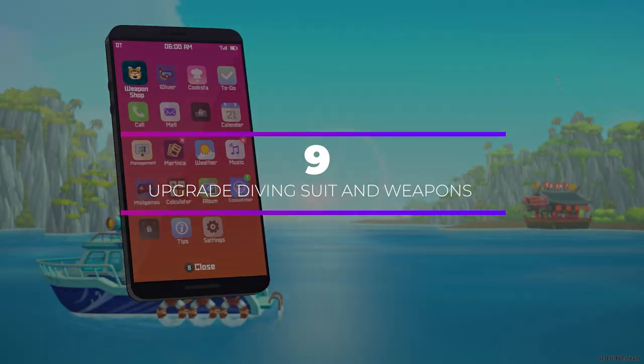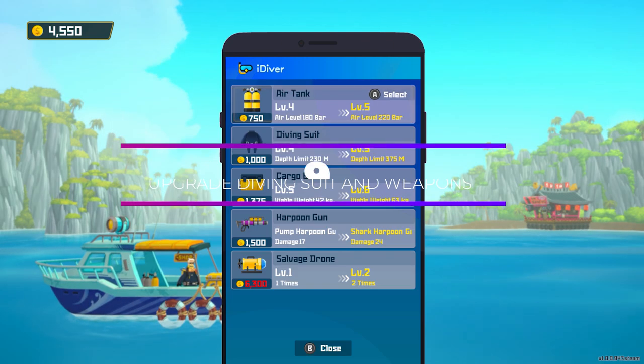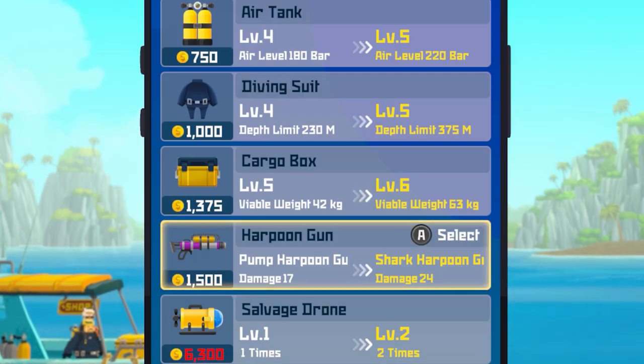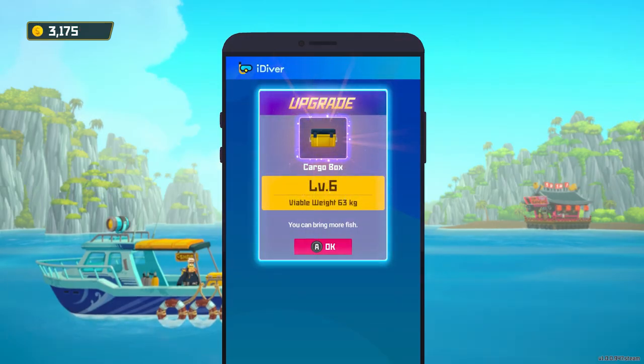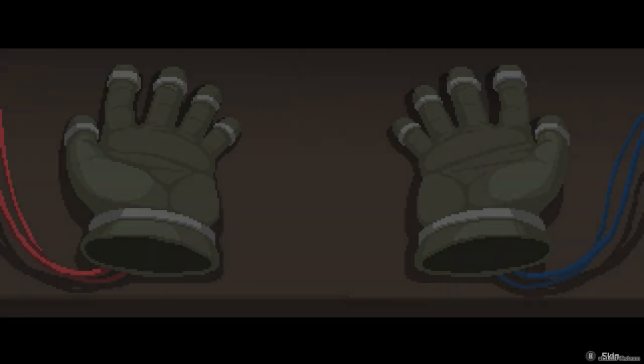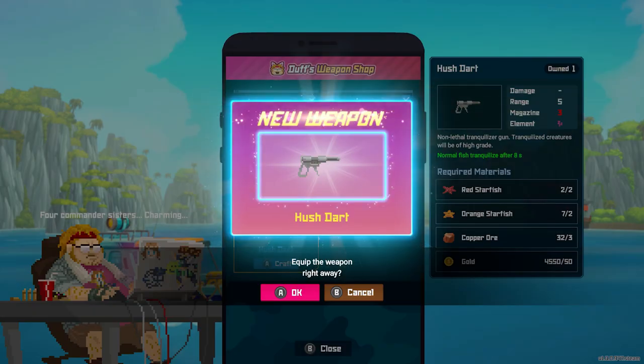The better your gear the easier it will be to survive the blue hole. Make sure to upgrade your diving suit as soon as possible so that you can stay underwater for longer. You'll also want to craft and upgrade weapons so that you can defend yourself against the more dangerous creatures.